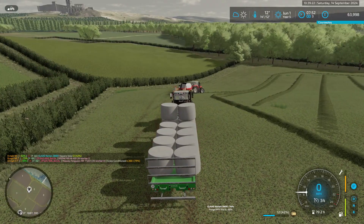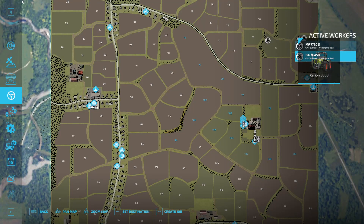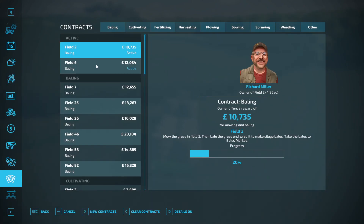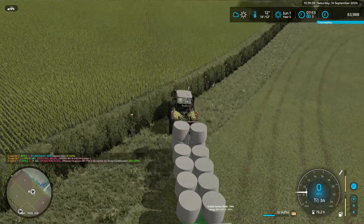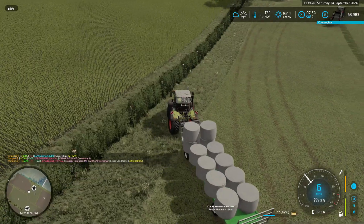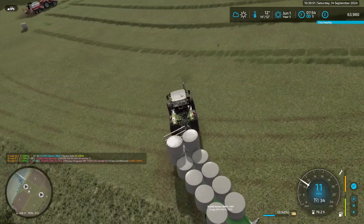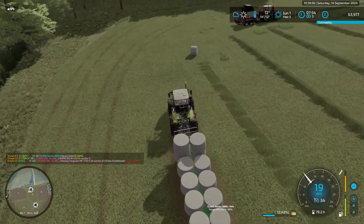Contract on field six is 10% done. How are we doing on these now? Contract, contract, contract, way down here. There's a row right next to this headland.